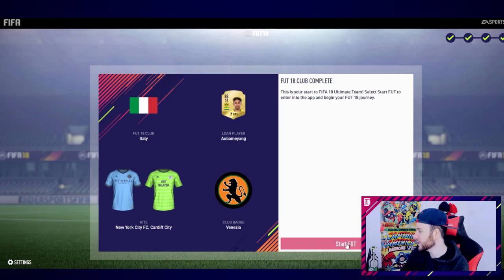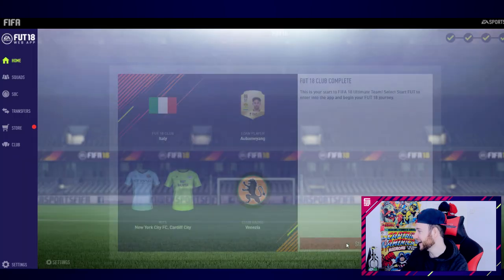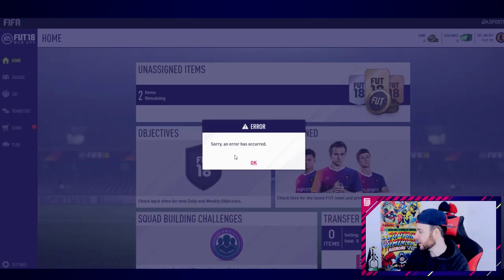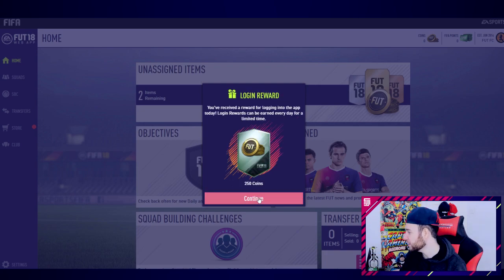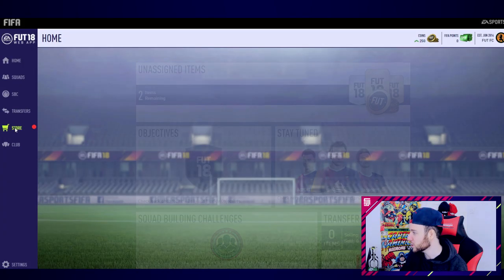Start the journey - oh my god, what packs am I gonna get? An error has occurred - excuse me. So the loyalty rewards are: one FIFA 17 Team of the Week home kit, one FIFA 17 Team of the Week away kit, two gold packs, and four premium gold packs. Let's get these open!